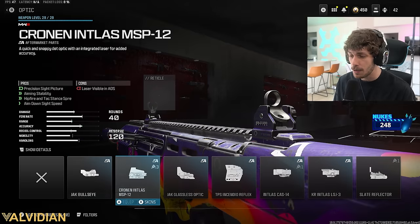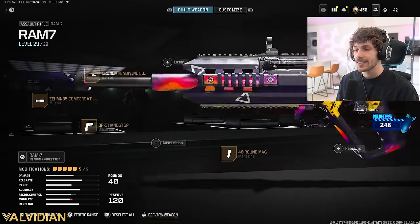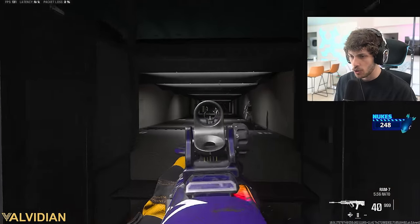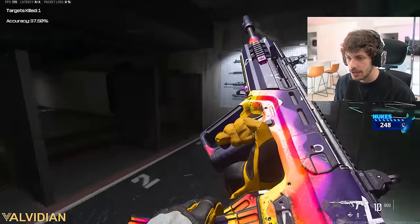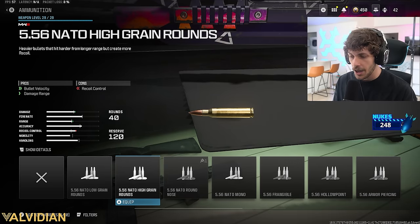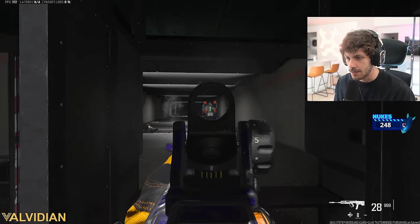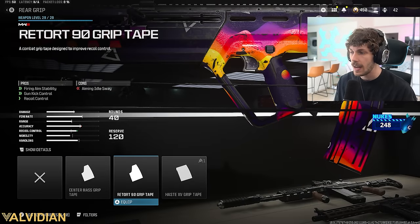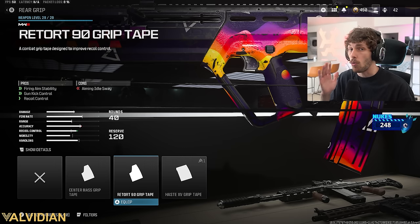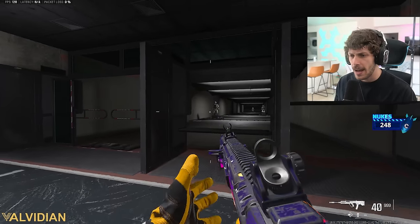From here it's really personal preference. I don't think this thing needs an optic, but if you're going to add one, the Jack Glassless or the MK3 Reflector are the way to go. You don't really need lasers. The DR6 Hand Stop is also great - it makes the gun feel so much lighter and brings back a lot of the cons from other attachments. The High Grain Rounds are pretty good too. What I'm rocking in the gameplay is the Retort 90 Grip Tape - it increases firing aiming stability and gun kick control, making this thing super easy to use at range.